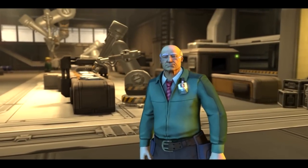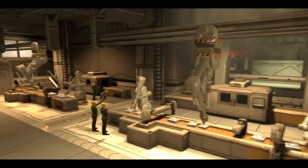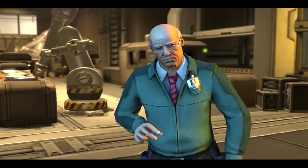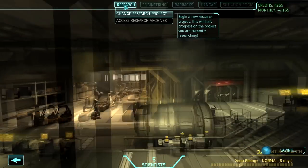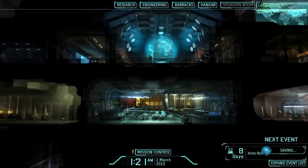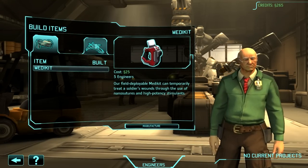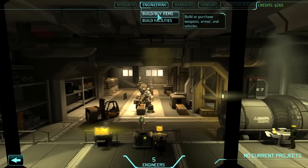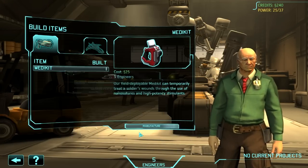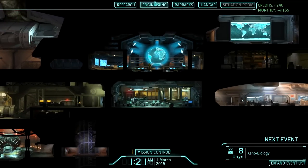Welcome to engineering — anything they can dream up in the research labs, we can build it here. Dr. Valen has just sent us some new schematics and we'll begin fabrication. Research is where new stuff happens and it takes a bit of time. I can spend money to build some items — at the moment it's just a medikit. I do want to build a medikit for my support person. They are reusable — it's for loadout, not just one shot.